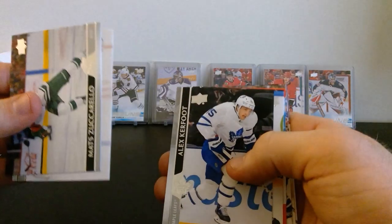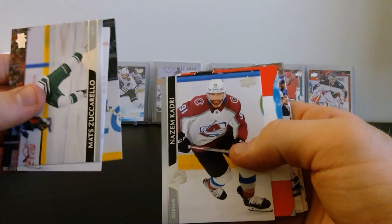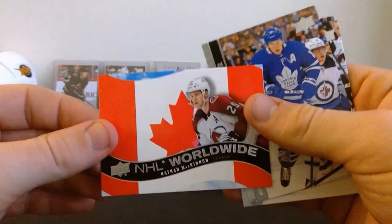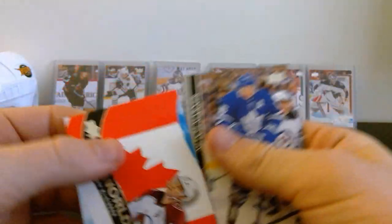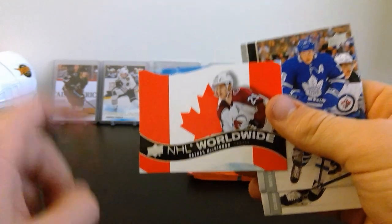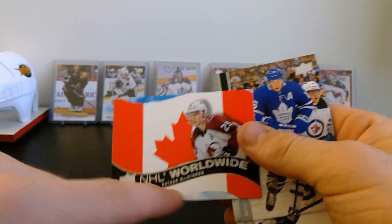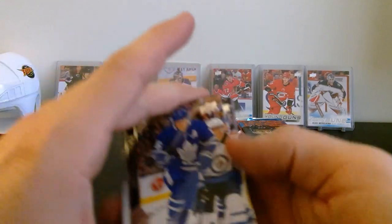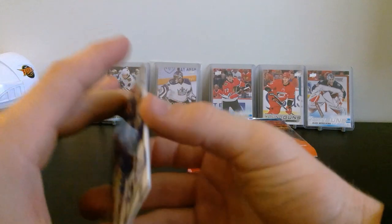Next pack - Matt Zuccarello, Darnell Nurse, Alex Kerfoot, Nazem Kadri, and an NHL Worldwide of Nathan McKinnon! Another new insert - I know there are die cuts of this too, basically just without the blue parts around it. Kind of cool - wouldn't mind a die cut of one of those. Mitch Marner, Gabriel Landeskog, and Josh Morrissey.